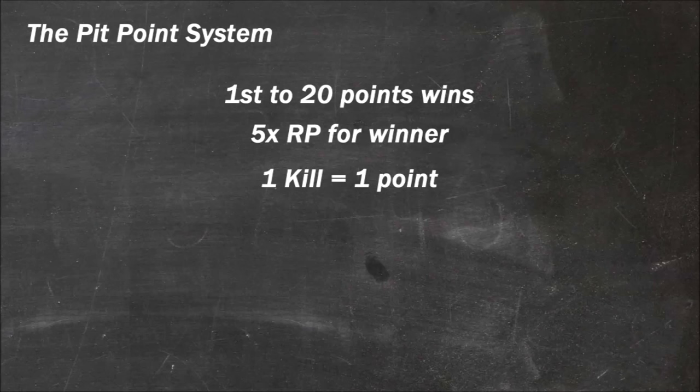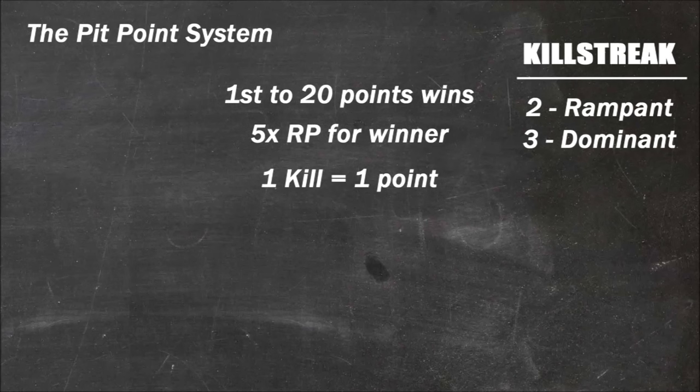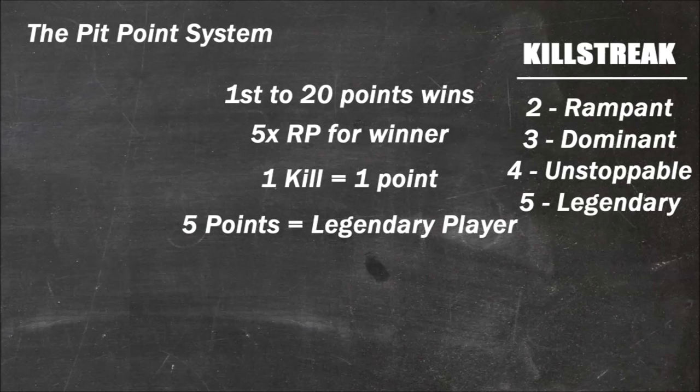If you secure a kill, you will gain 1 point. If you secure more kills without dying, you will be on a killstreak. Killstreak goes like this: 2 kills equals rampant, 3 kills equals dominant, 4 kills equals unstoppable, and 5 kills equals legendary. If you secure a kill on a player that is on a legendary killstreak, you will gain 5 points. The amount the player is worth will be displayed on the HUD above the robot.